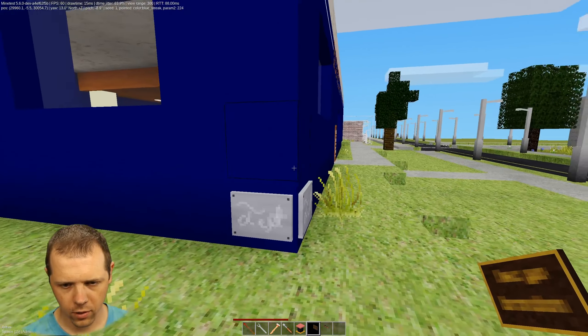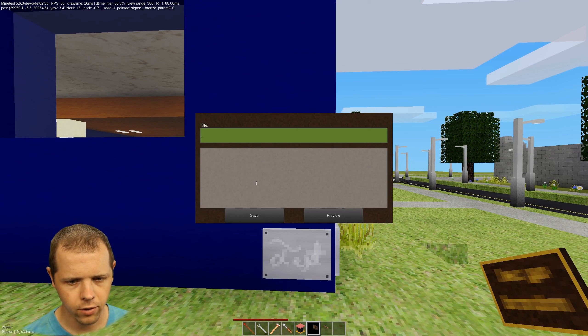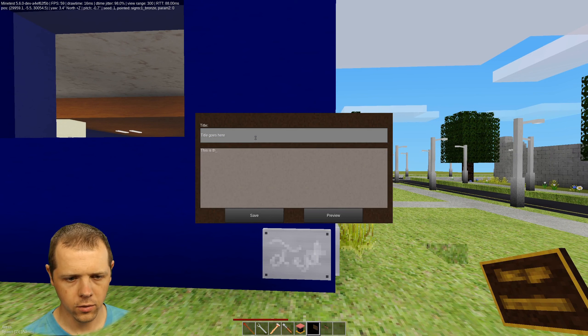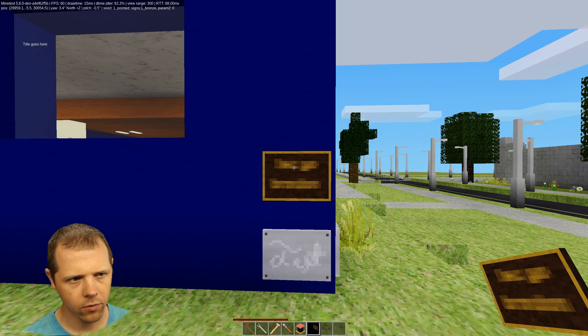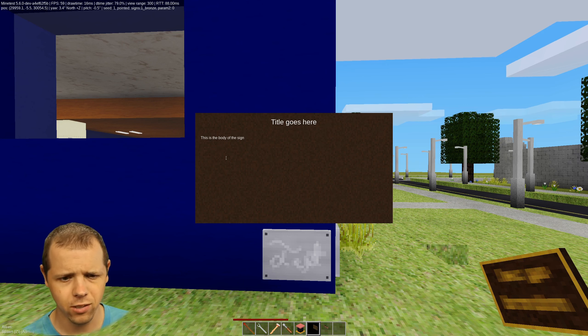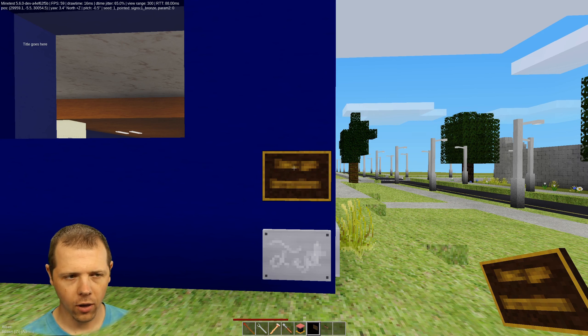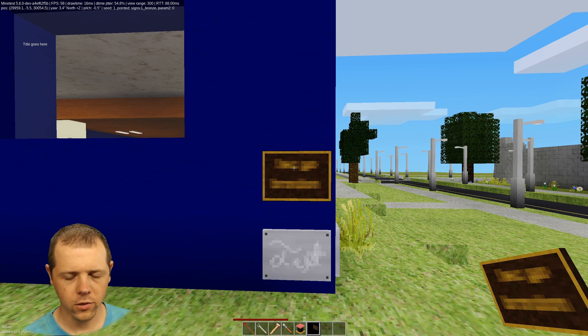I'll just put this one here. Now I have a title and a body, so we can put a title and just say 'It goes here.' And 'This is the body of the sign.' Then save, and we can also preview — which does what we'd expect and previews the sign for us.